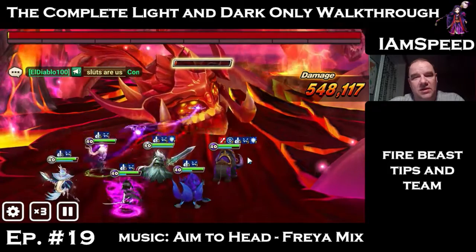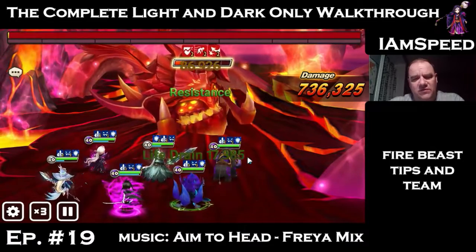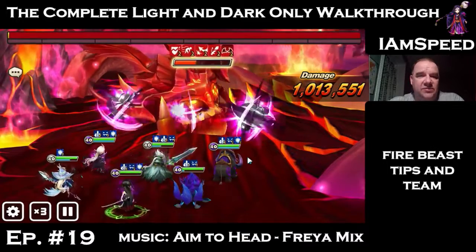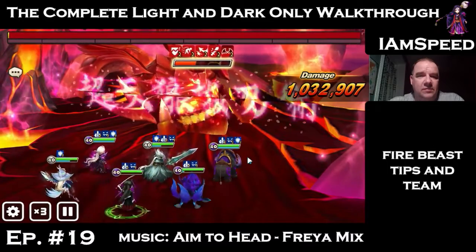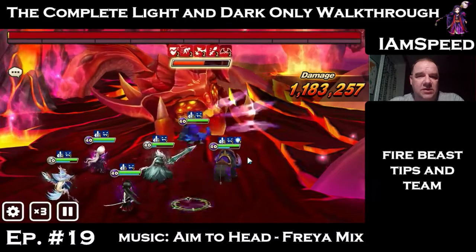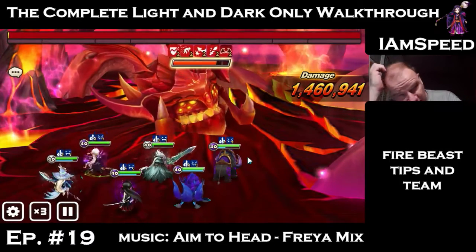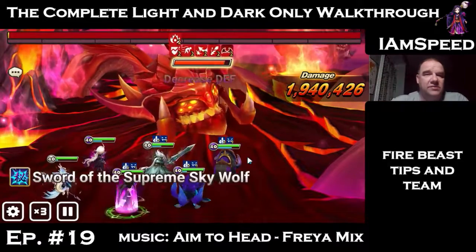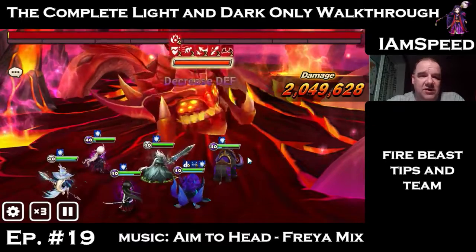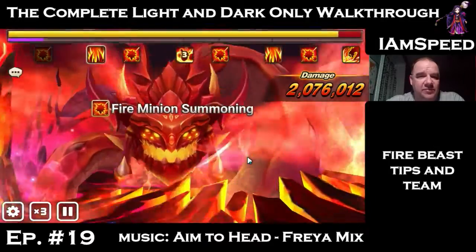Crow hasn't landed his brand yet — I think Crow actually needs a little more accuracy. There's the brand. We're at 2 million damage coming out of the groggy state. Can we survive to the end? We have the defense buff up. Here come the minions again — this is really all about the AI. Have my monsters saved their AoE attacks? Linda did — minions are all gone.